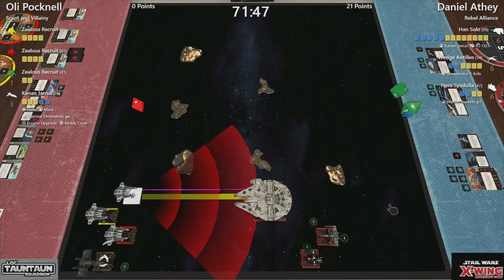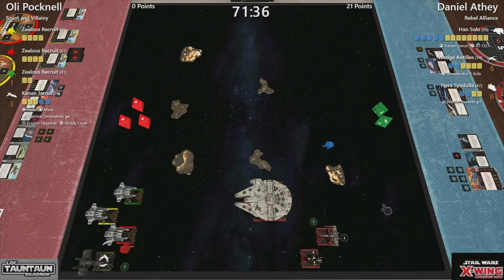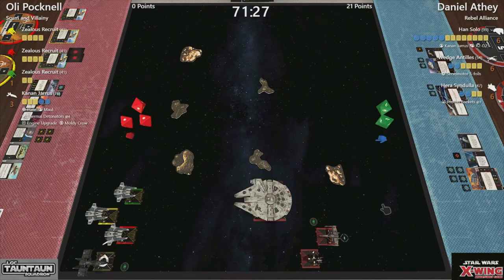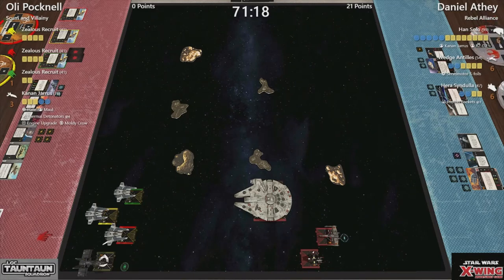One hit — he gets the reroll from Han. He is stressed. Hera will have to spend that over if that's what she wants to do. He does do that. Next fang — red. Two hits, two natty evades. So that's early doors and early blood right away for Daniel.